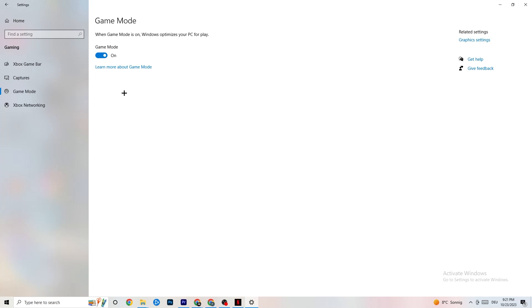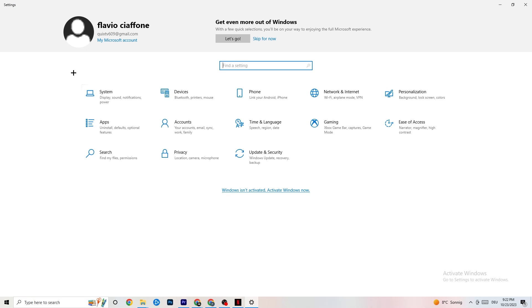Hit Game Mode — this one is a little tricky. I can't tell you definitively to turn it on or off; you need to check it for yourself. Turn it on, try your game, then turn it off and see which works better. Once you're finished, go back to the main Settings.